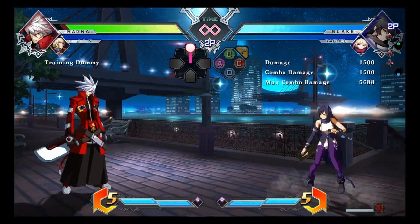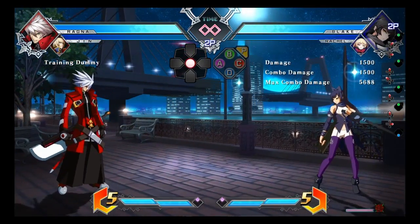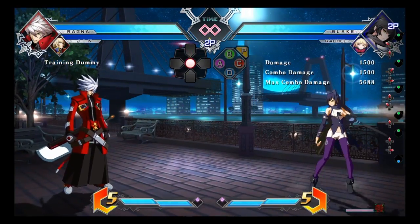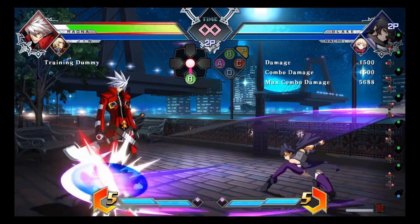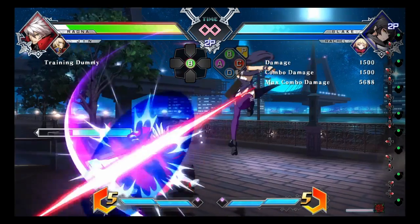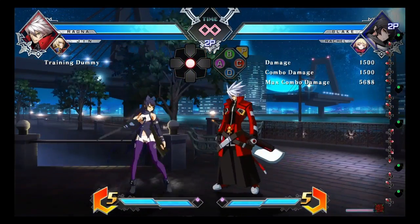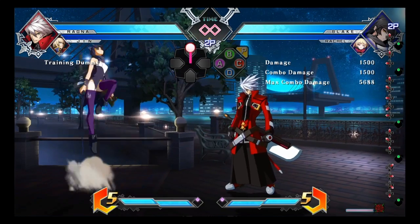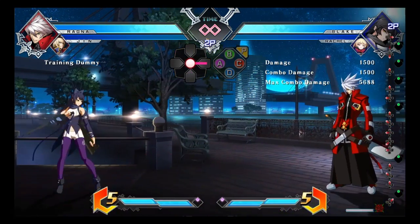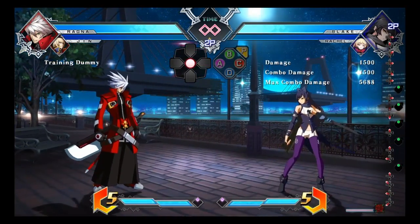However, it is good for harassing on the second neutral jump. I remember in the game tutorial for Blake it did mention that there's a sweet spot for all of her B normals. So if you want to go for that and try to space it out, you'll have to learn the different ranges of all her B moves if you want that sweet spot.